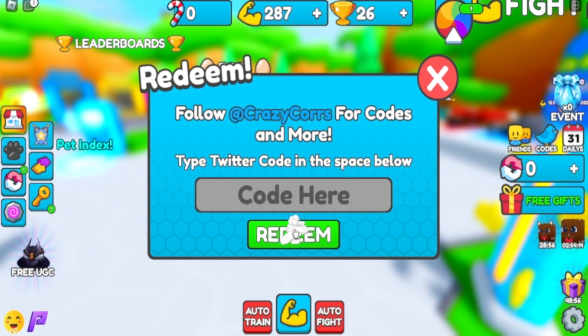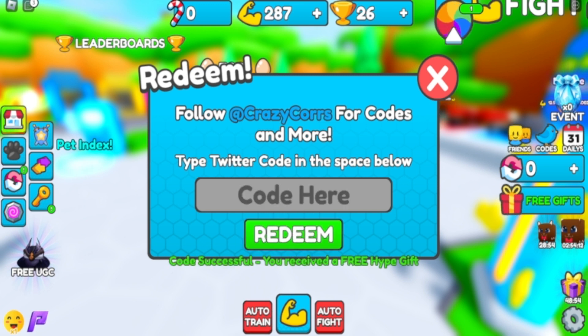The next code is Hype, and that's going to give a free gift. And then you have Update 10 — that's going to give five minutes and 25 strength on the wins.